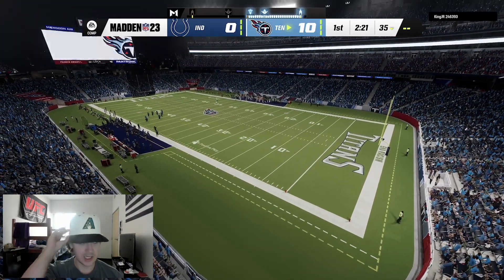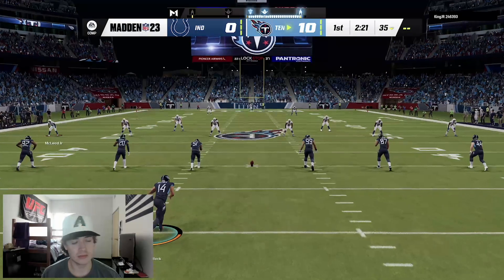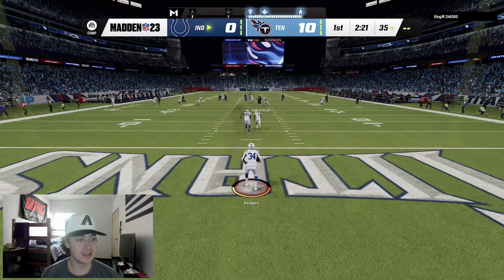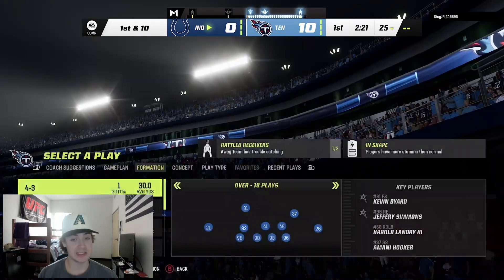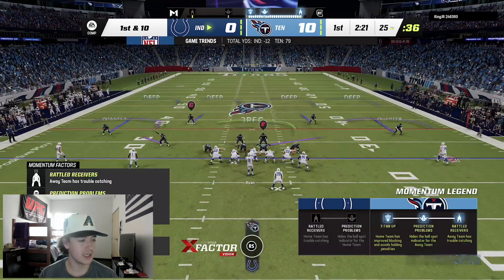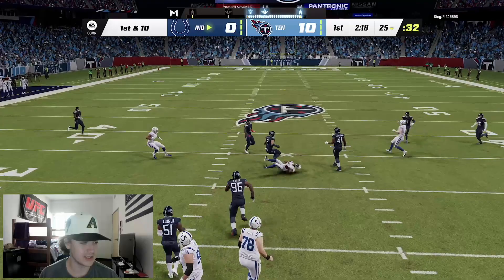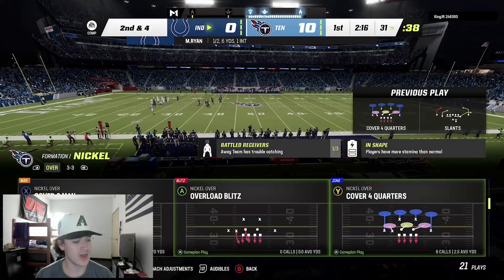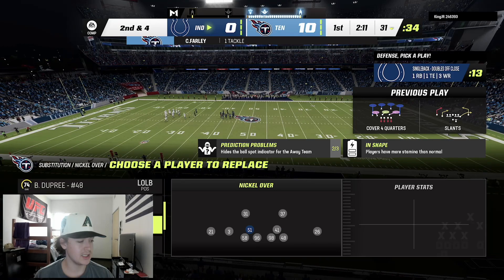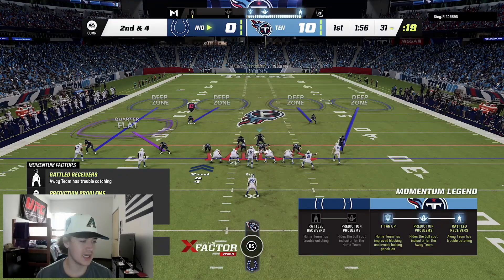Defense is definitely holding it down. I should be running the ball a little bit more — we'll definitely start running the ball twice in a row. Our weapons are not good; Robert Woods is our number one, which is never a good time, but it is better than the Packers. I'm going to keep running cover four — all I'm doing is pinching everybody and blitzing. The play art is interesting: you see the left linebacker David Long, his play art looks like he's facing inside but he actually ends up looping.